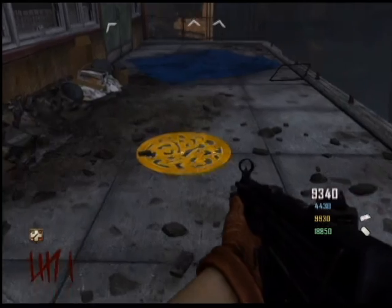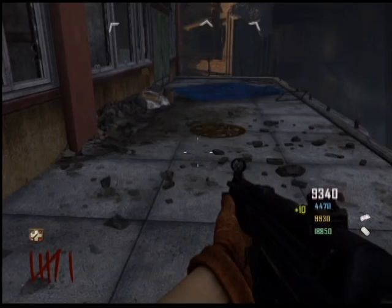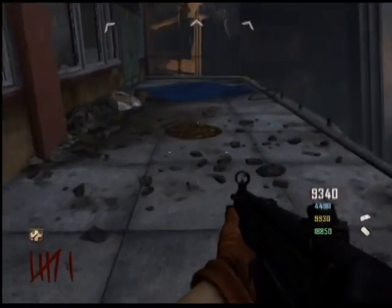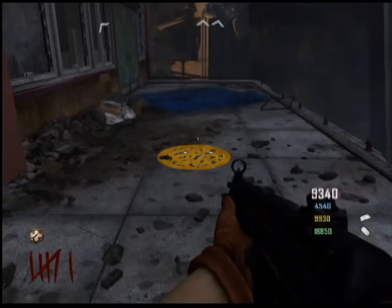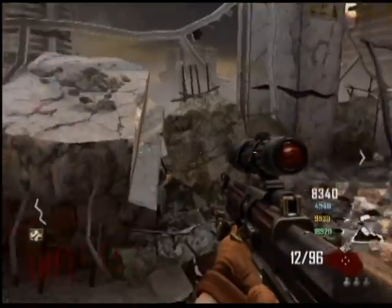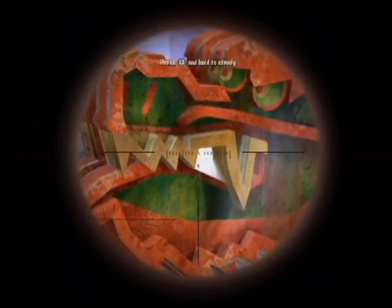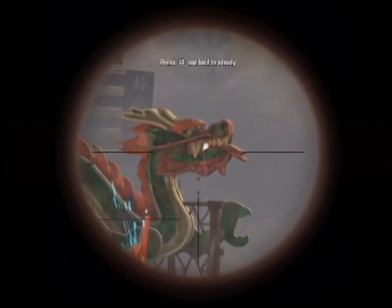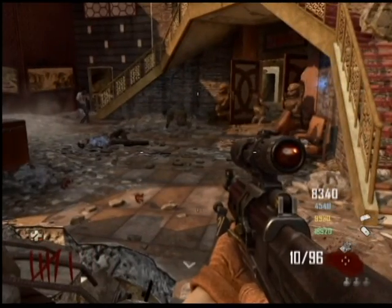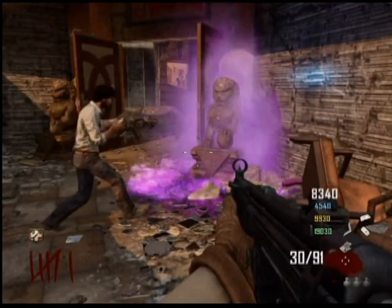There are also two elevators with symbols in the spawn building. Once you finish that step, you have to figure out the sequence of the floor symbols. Once you finish it, you'll hear Richtofen and Maxis talk. Since we're doing Richtofen, you're gonna get a sniper and snipe the balls out of the dragon's mouth — one and two. Then you get the Sliquifier and Sliquifier the balls until they start spinning.